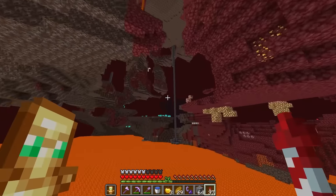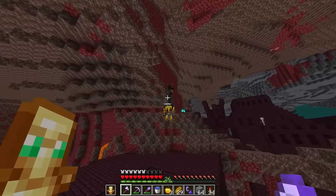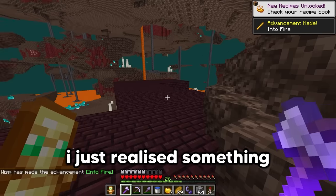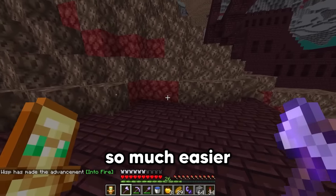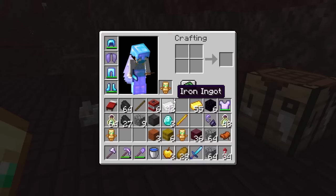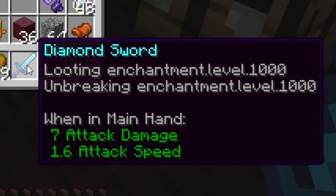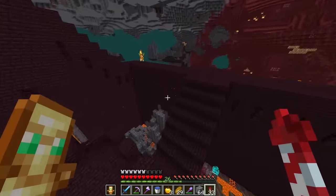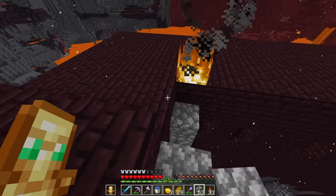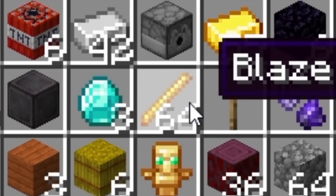Nether fortress — finally! There's a blaze spawner right there. Come here buddy — smacked, gone. I just realized something I can do that would make life so much easier. Let's casually make a diamond sword, put it inside this super dispenser, and yoink — looting 1000! That is exactly what I wanted. Come here blazekins. You can hit me all you like but you're not going to kill me. I'm now going to kill you with looting 1000 — a stack of blaze rods should do. We don't need any more.